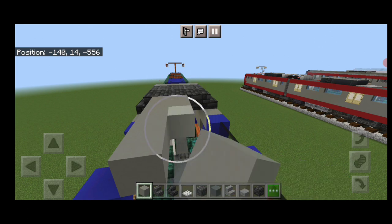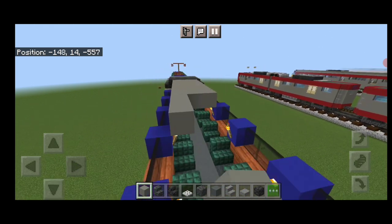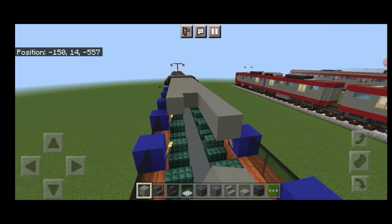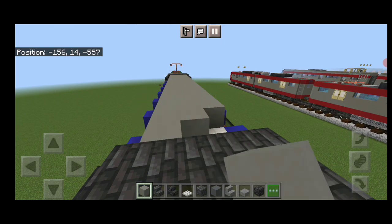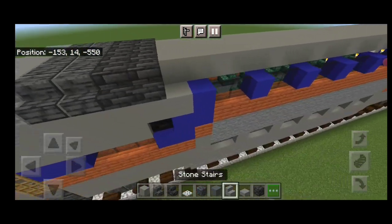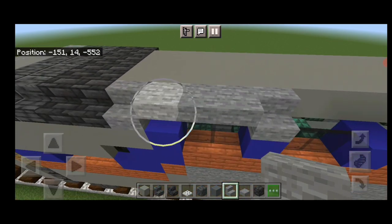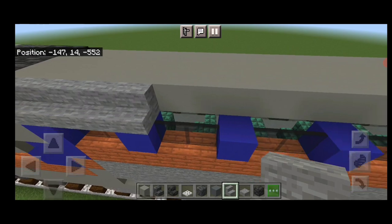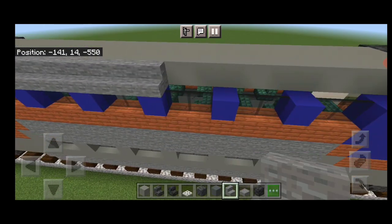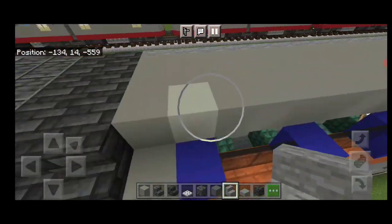Go end to end on the top middle three with light gray concrete, bringing it right down to the other end. Then on the top outside edge, do a full row of outward-facing right-side-up stone stairs — same on both sides.